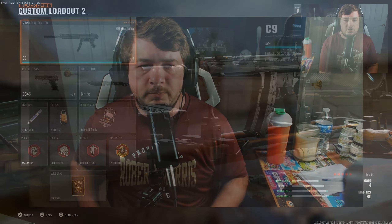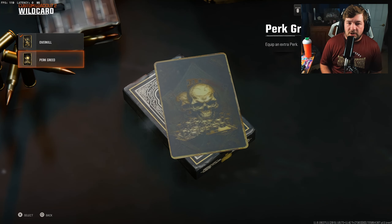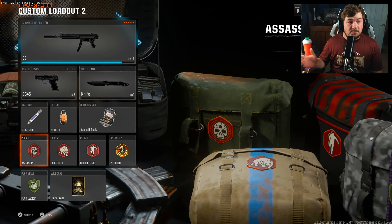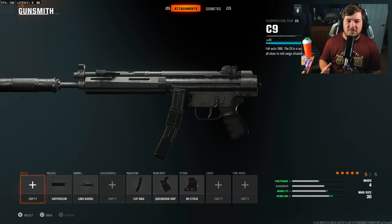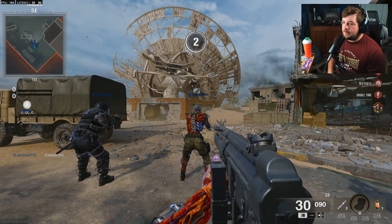Is it going to be a meta SMG? I think it's a little too early to tell, but if you're interested in a good class setup for it I'll level it up and give that to you. As for the loadout, here's everything I'm running — you can see all the perks. I'm running Overkill, and I recently unlocked Perk Greed so that's what I'm going with. Flak Jacket is probably the perk I'll end up using. Feel free to pause the video to copy the attachments down — I'm not claiming this is the best class setup, but this is more or less what I was running. Without further ado, let's jump over to see what the C9 is capable of.